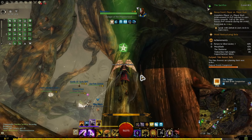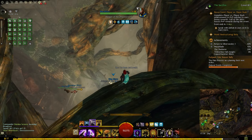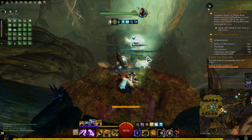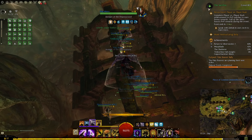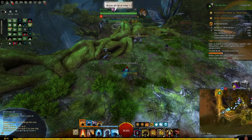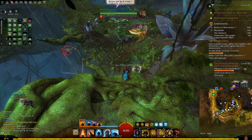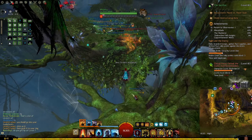I have to rest every time I glide because I don't have the infinite gliding mastery. Then I'm gonna get the mastery here, then go for the hero point. So I'm doing the hero point train and we have a level 7 character with us.